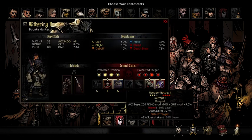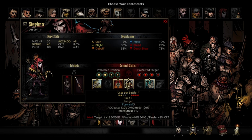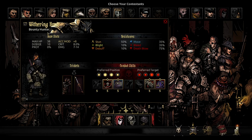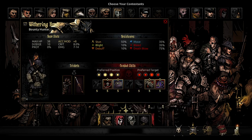If you're worried that you won't be able to use Caltrops as the Bounty Hunter, the Jester can just solo-put himself to position one and then your Bounty Hunter can use his Caltrops. In some matchups it is worth it to just do that.